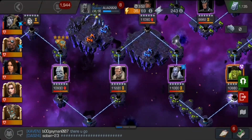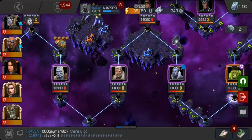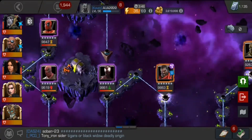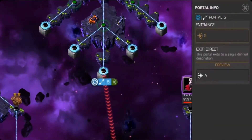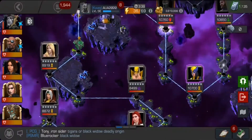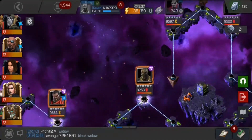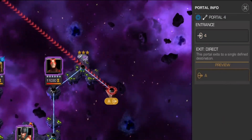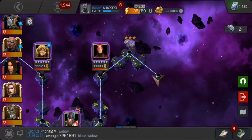Not everyone has Quake, so use whoever you have. The third path is a relatively easy path — nothing too hard except Mr. Freeze, where you just need an armor break champion against her. The fourth path is probably the most troublesome.